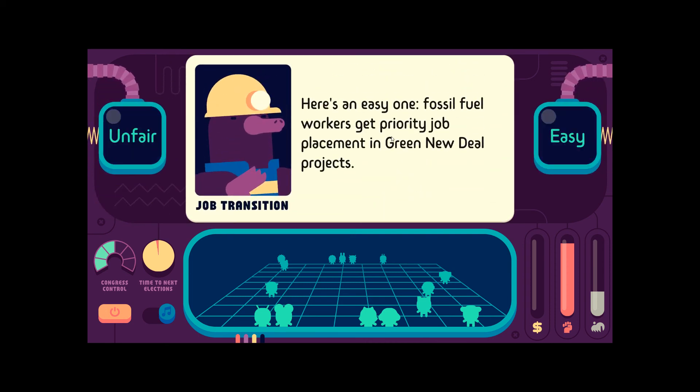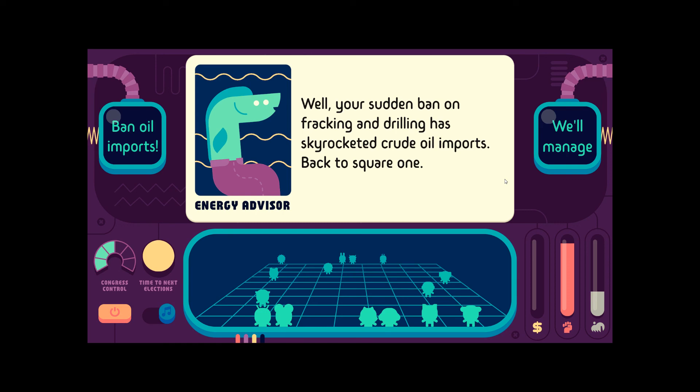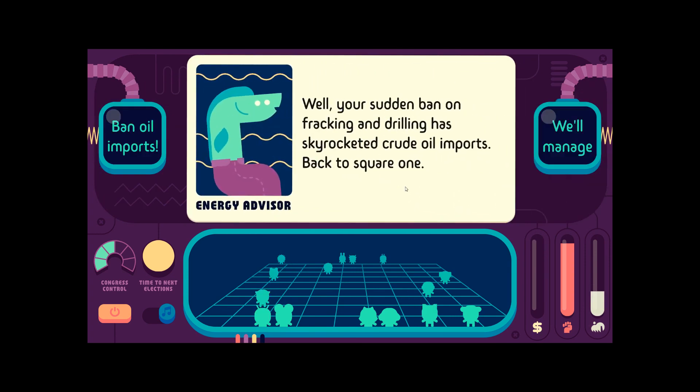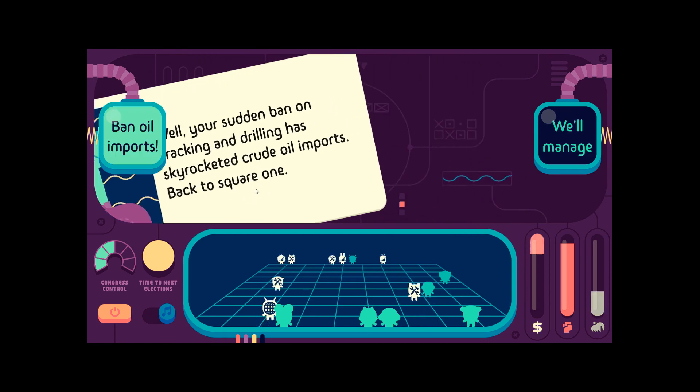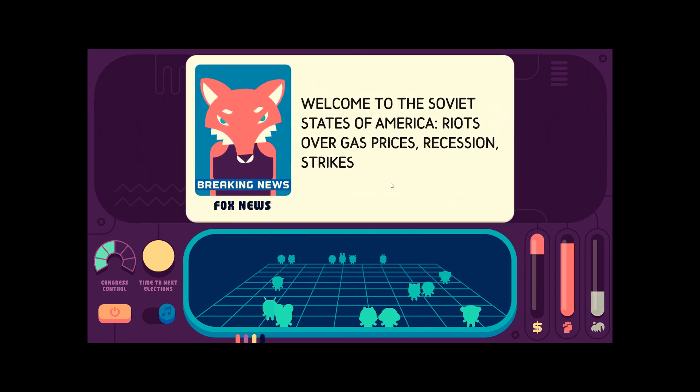Here's an easy one: fossil fuel workers get priority job placements in Green New Deal programs — yeah, that's fair. Your sudden ban on fracking and drilling has skyrocketed crude oil imports. Back to square one. Ban the oil imports. Yeah, we'll manage. Ban it. Welcome to the Soviet States of America.